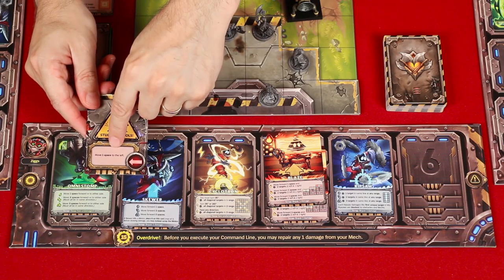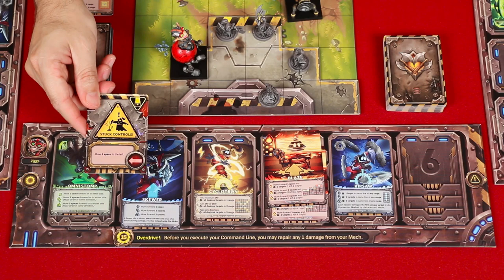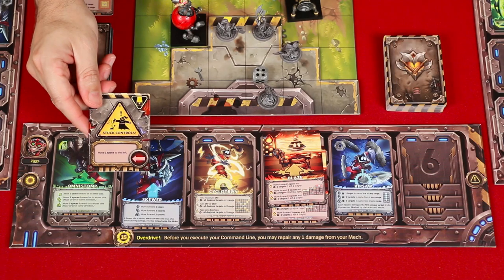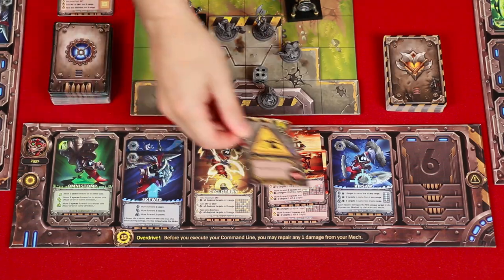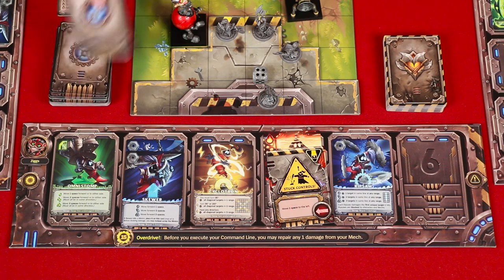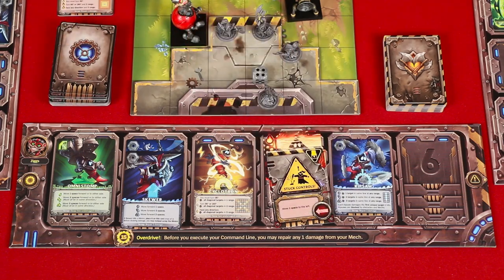If you see this symbol in the upper right-hand corner, you've received slot damage. First, you resolve the effect here, which tells us to move one space to the left. Then you roll the number die, and whichever number you roll represents the slot where this damage will now be placed. You'll notice you put it on top of any command cards already there, and if that slot was already damaged, you'd discard the old damage first and then replace it with this new one. From now on, whenever you execute your command line, you'll resolve any damage effect as if it was a command, ignoring the actual commands underneath. You also can't place new commands into damaged slots, but we'll learn how to repair damage soon enough.